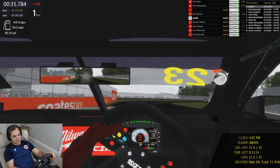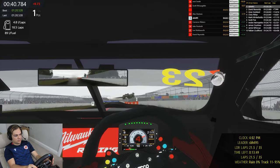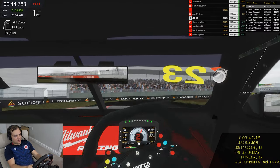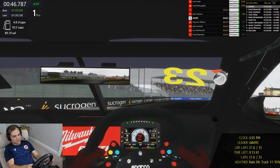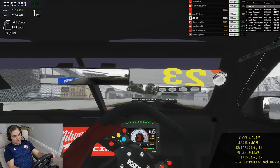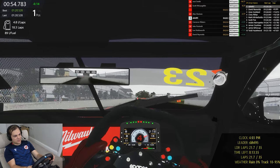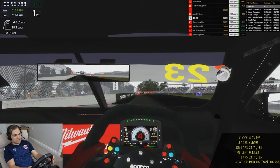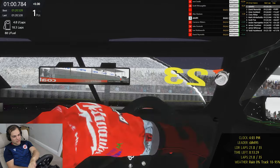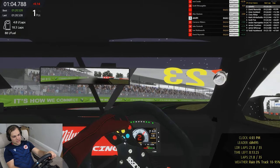The real question is when do we come in and pit for slicks? And is it going to rain again? I literally just set the weather to rain and it stopped raining, so I'm a bit worried that if I pit for slicks it's going to rain within the next couple of laps. I keep seeing spots on the windscreen, but it's not from rain - it's from the cars in front. Actually, no - it's started again there.